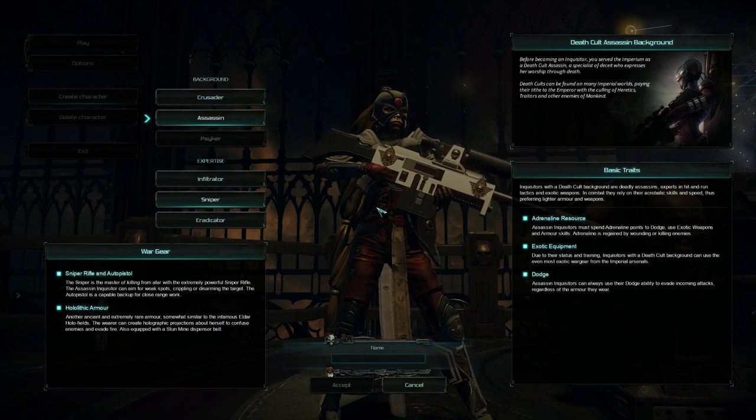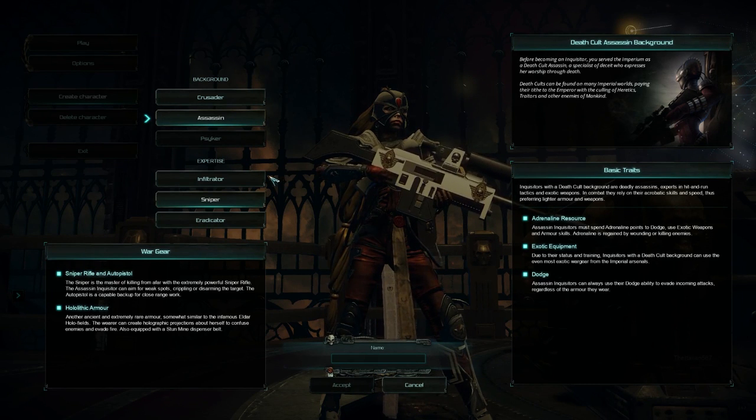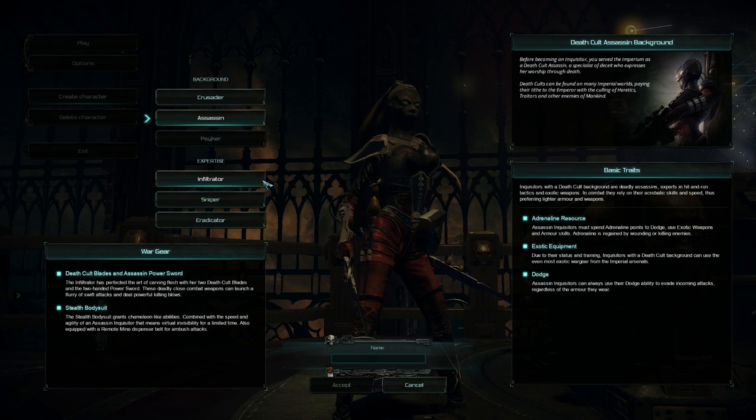The sniper variant uses an auto pistol — clearly more of a sniping role, but you can use the pistol if someone gets in range, and it's not weak at all. You've got three variants: death cult blades and assassin power swords. When you choose one of these expertises it automatically unlocks one of three skill trees. Those skill trees are locked until you complete a certain milestone correlated to that tree. For instance, to unlock the melee abilities I have to do 50,000 damage with melee weapons. You're not pigeonholed into one expertise — it just unlocks that specific tech tree.